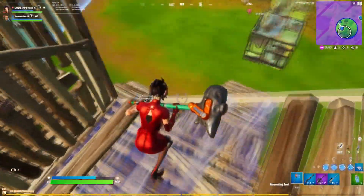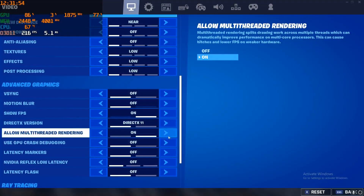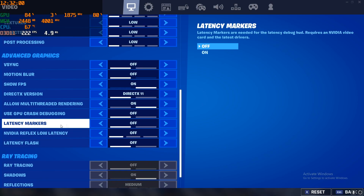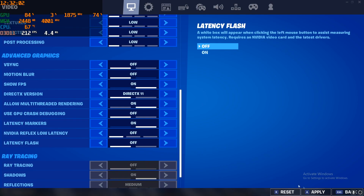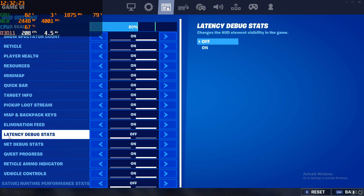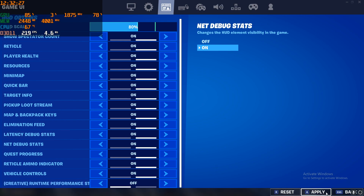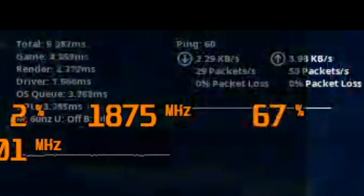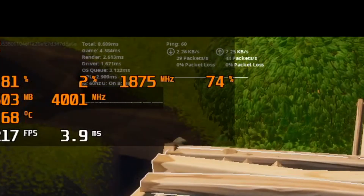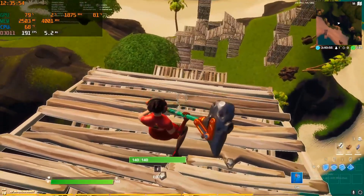Currently I'm playing on all low settings. Fortnite has also added latency markers, so if you turn on latency and apply, you come to the latency debug stats option and turn it on. As soon as you turn it on you'll see the debugging stats on screen. I have a total latency of 9 ms with my setup.